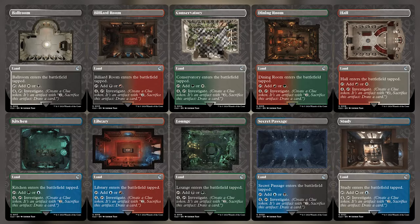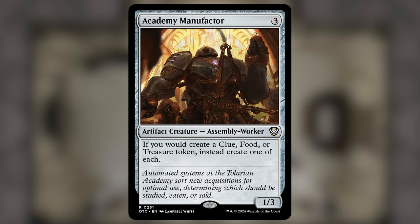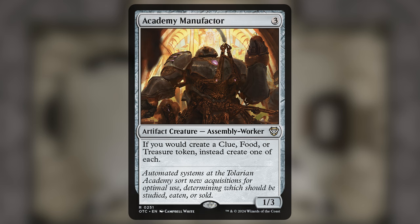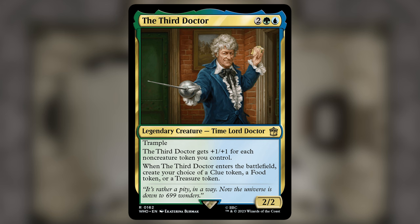Next we need a clue token. With the release of Karlov Manor we have a whole cycle of lands from the clue expansion that let us investigate by tapping and paying four mana — getting clues is one of the easiest requirements to fulfill. Clues also give card advantage. Transmutation Font can also make a clue. Academy Manufactor gives us food, treasure, and clues all at the same time, Fey Offering largely does the same, and the Third Doctor gives us one of those three.